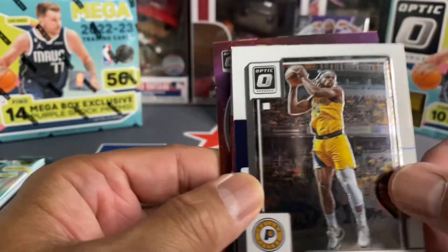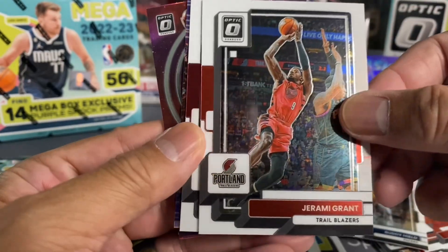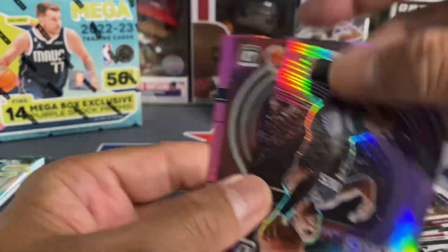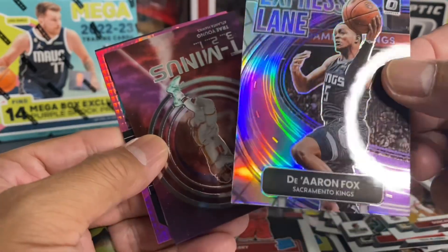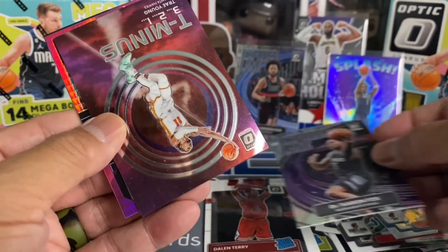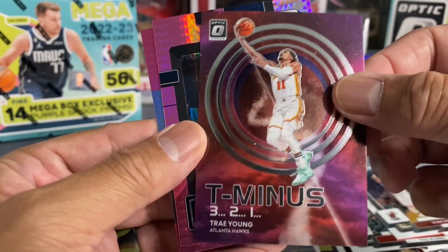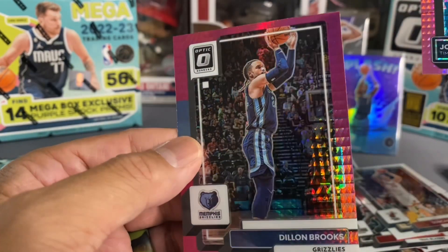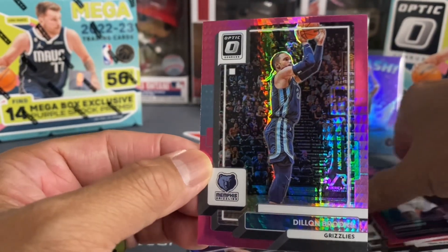Nothing really big though right now, but it's cool to put on the stand. Common, common, Duncan Robinson common. De'Aaron Fox Express Lane — silver, I like that. We got a T-Minus with Trae Young — that's nice. And oh boy, look at that — what a bad boy, Dylan Brooks for the hyper.